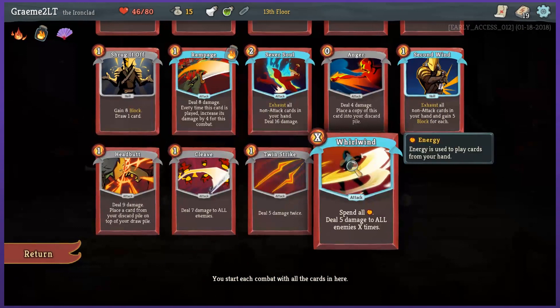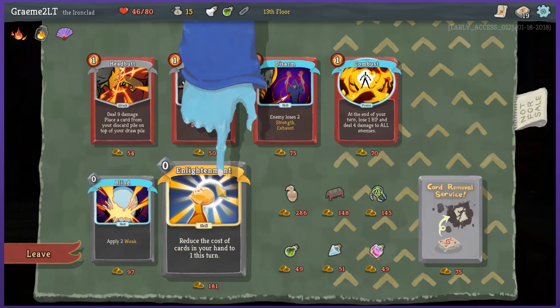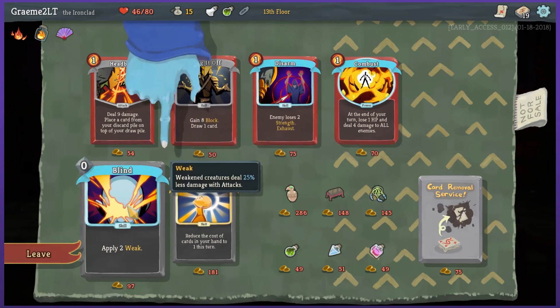The interesting thing is that it showed X — oh, X is the number of energy that I have left. X times. Yeah, okay — so you do want to use that first; you don't want to use another card before that one. Oh, Enlightened: reduce the cost of cards in your hand to 1 this turn — that would have been handy if I could afford it. Disarm: enemy loses 2 strength, exhaust. Combust: at the end of your turn, lose 1 HP and deal 4 damage to all enemies — that's a pretty good one. Apply 2 weak. And that's all I can do today — thank you for your aid.